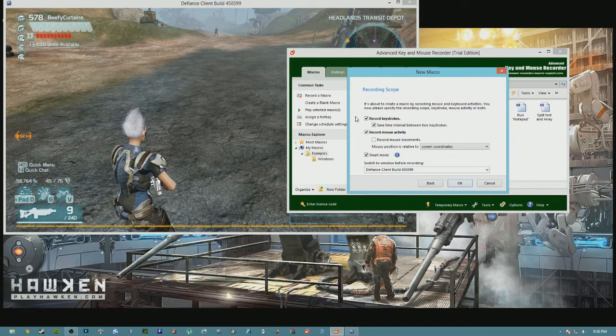You're going to want to have record keystrokes, save time interval between two keystrokes, record mouse sensitivity, screen coordinates, smart mode. And definitely want to have switch to window before recording. This will make it so if you have any other windows up like Open Broadcaster or your key recorder, they get pushed behind and the macro will jump straight into Defiance. Hit OK.